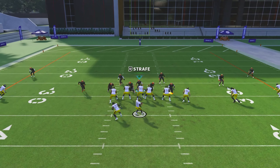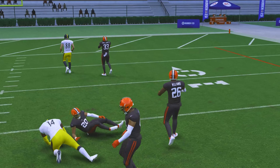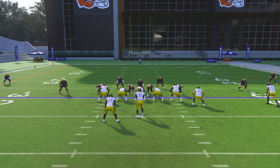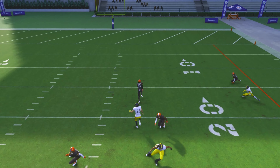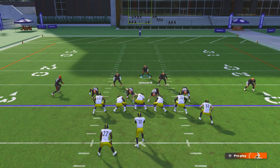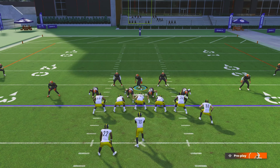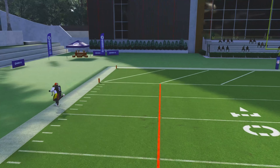If you want to stop corner routes and things like that, pinch the d-line, set outside, do Guest Pass, and press Y outside — or triangle on PlayStation. Nothing's open, he throws it to the middle — that's a Guest Pass. If they complete it, it's not a high-percentage throw and it may be intercepted 90% of the time. To stop slants, drags, and underneath routes, pinch the d-line, set outside, and press Y inside. Nothing's open, he throws it out of bounds — that's good defense.